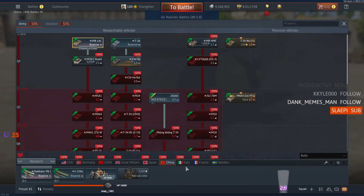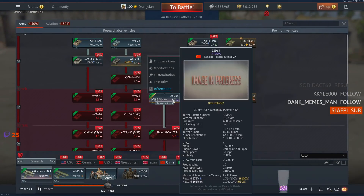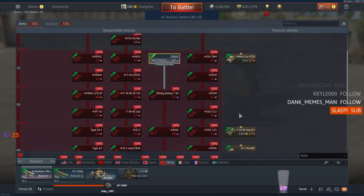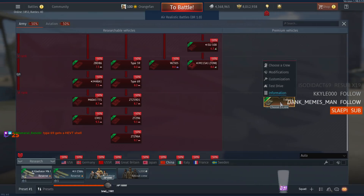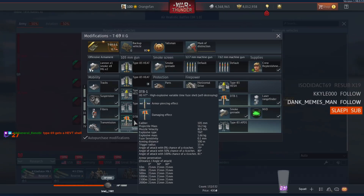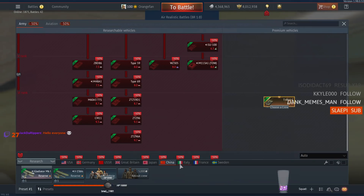There's also China. China's got a 3.7 SPAA from the 1980s, down in rank 2, with 25mm AP rounds — that's going to be insanity. China also has the new T69-2G, which has some interesting characteristics.